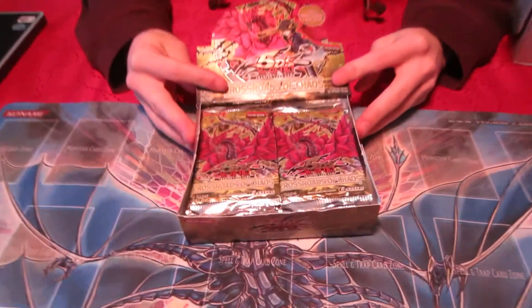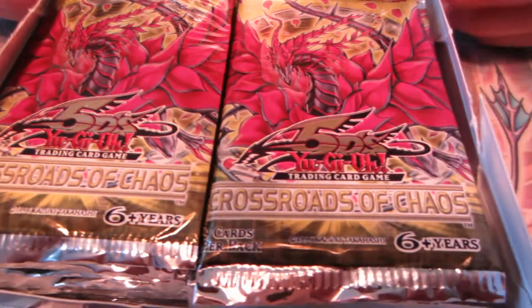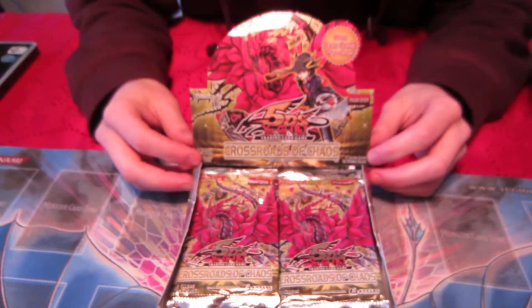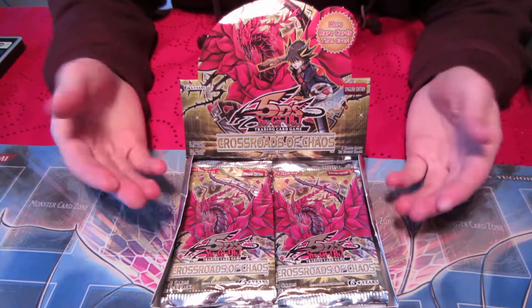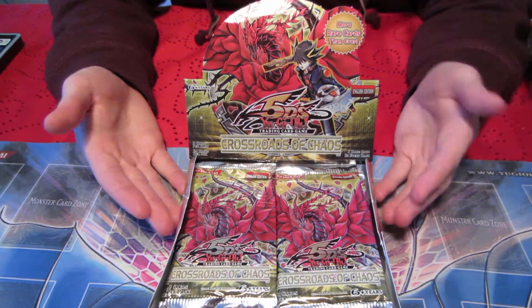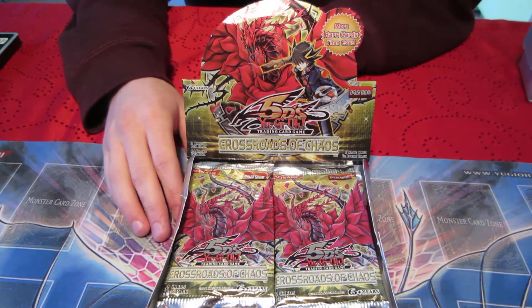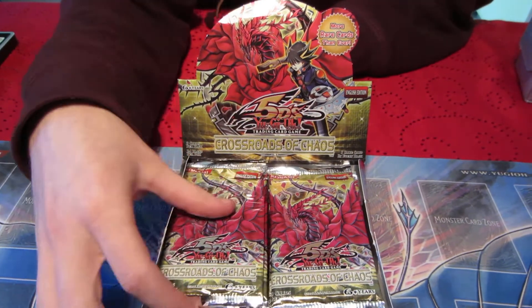Hello, welcome to the YCG Podcast. I'm Kyle, and we're about to do a box opening of Crossroads of Chaos, of all things. So here's a story: at Walmart, finding something that wasn't this, and there was one box nestled beneath everything for $40. Hidden away. It's a hidden arsenal of old cards.